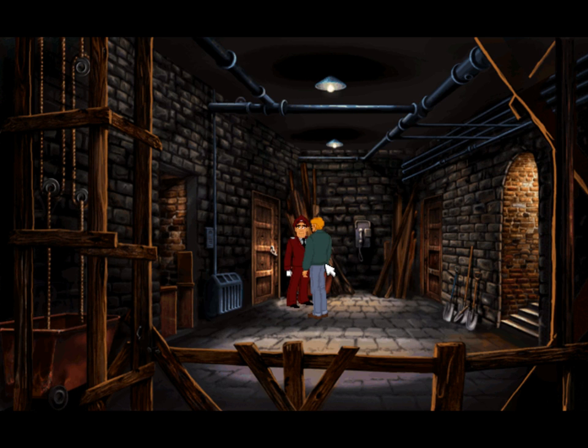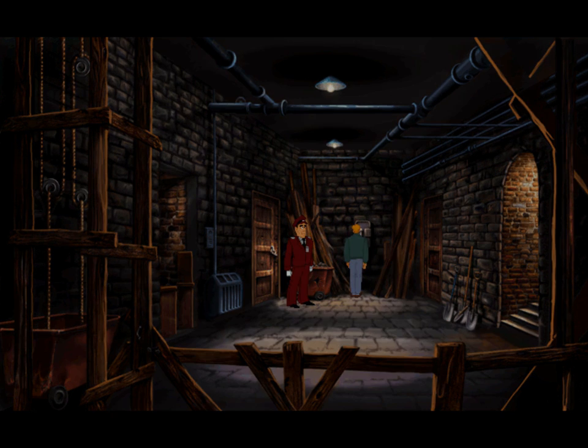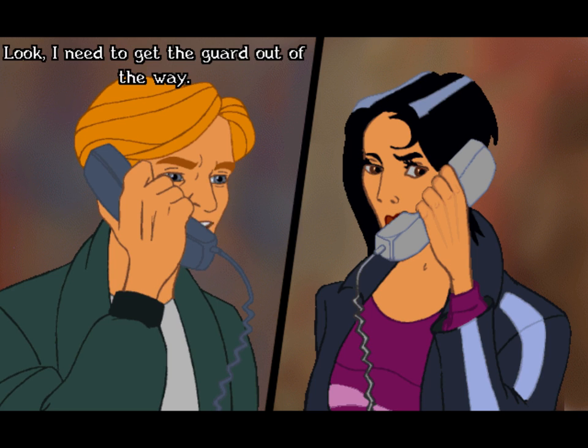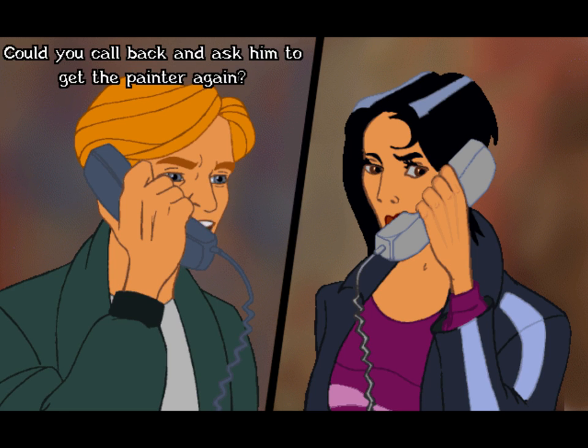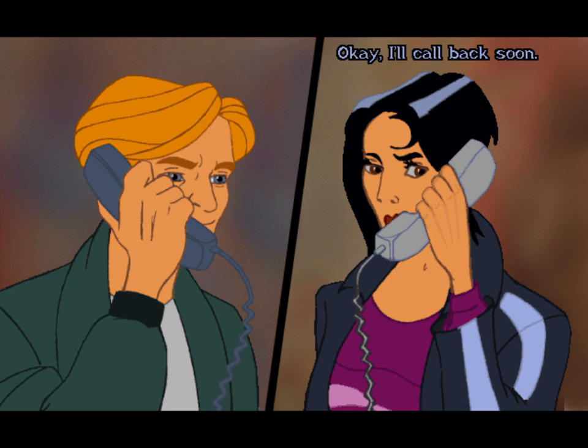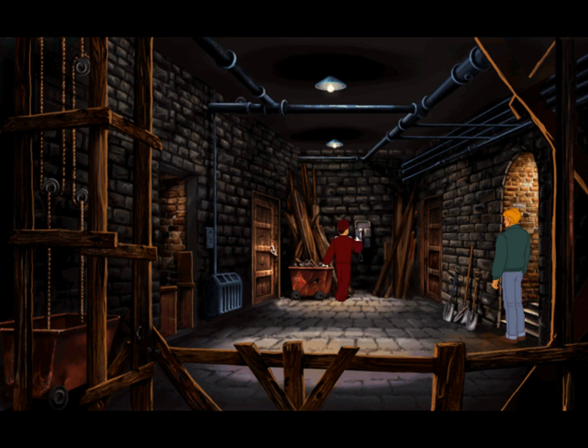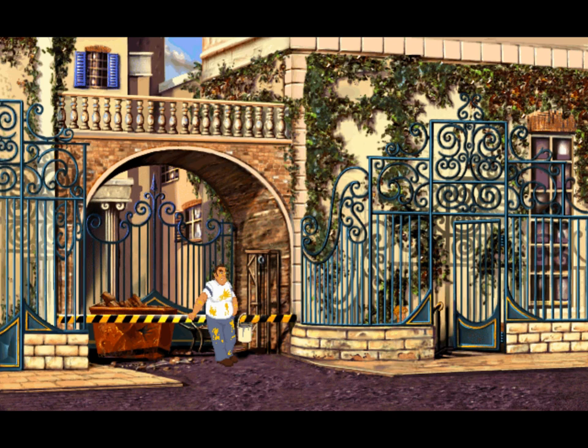Now the only problem is that we need to get rid of him, but I'm sure Nicole can help us out again. [German: 'Hi Nico, it's me again.' / 'Thought so. What do you want this time?' / 'What did you say to the painter? I'd rather not repeat that, George.' / 'Listen, I need a guard out of the way. Could you call and ask to be put through to the painter again?' / 'Okay, I'll call right back.'] It's also interesting that the guard doesn't find it suspicious in the least that he gets a call right after George has called someone.